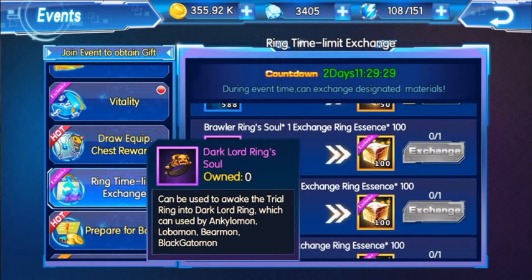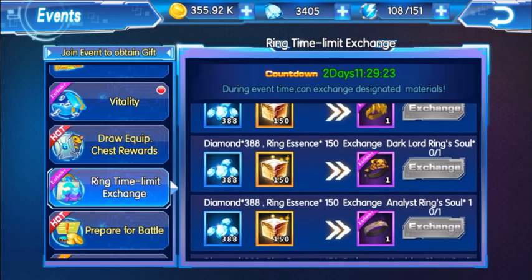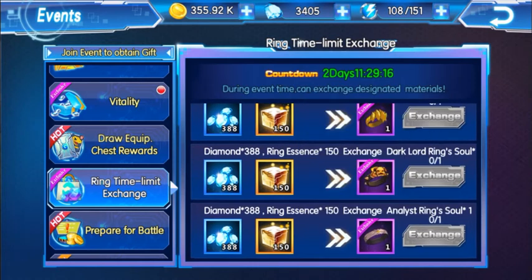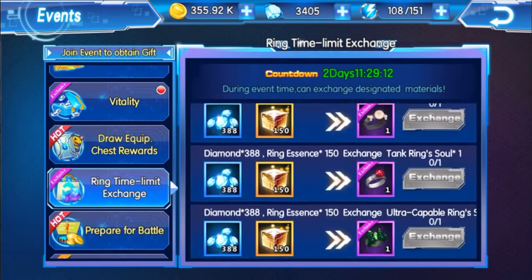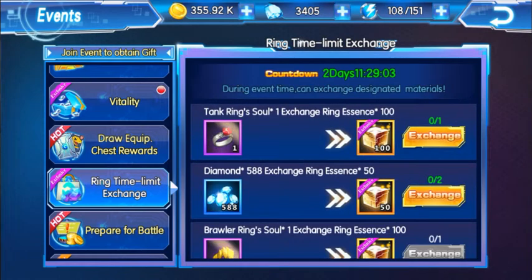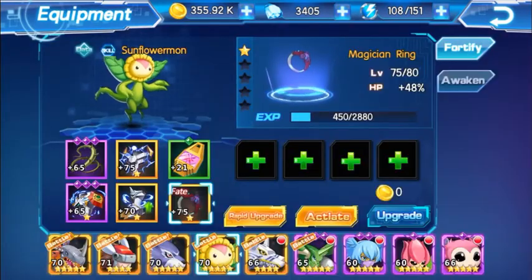So you trade the trial ring into the dark lord ring which has the same descriptions. In a way this is like a scam — you don't really want to spend your diamonds and waste your rings on this. I would rather just equip the rings as they are, because you can double equip your fate rings.